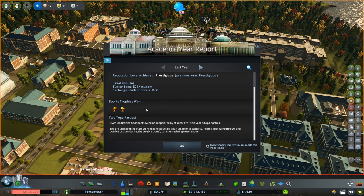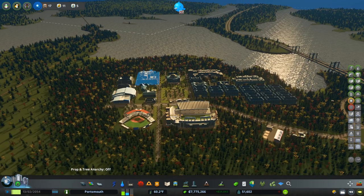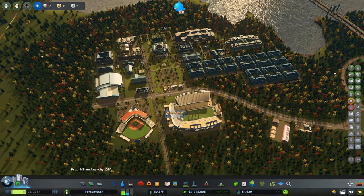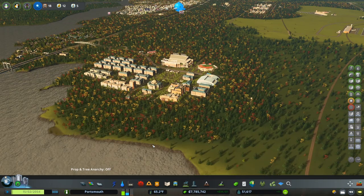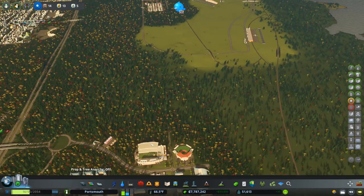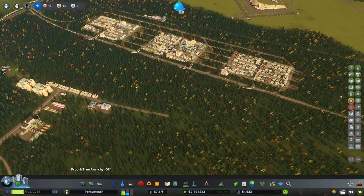Two sports trophies — not bad for three arenas. We still haven't dropped in the last two. We have football, baseball, and basketball — oh wait, do we not have basketball? I'm pretty sure I meant to drop in basketball and dropped in aquatics instead. So we can drop in basketball and track and field if we wanted to. I definitely meant to do basketball — I must have missed something there.